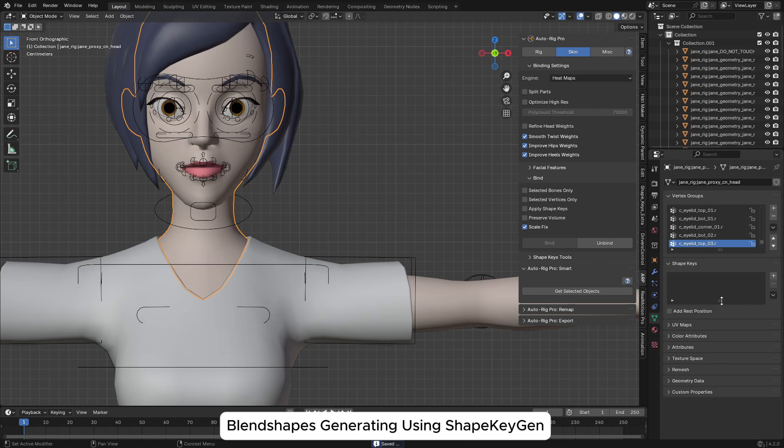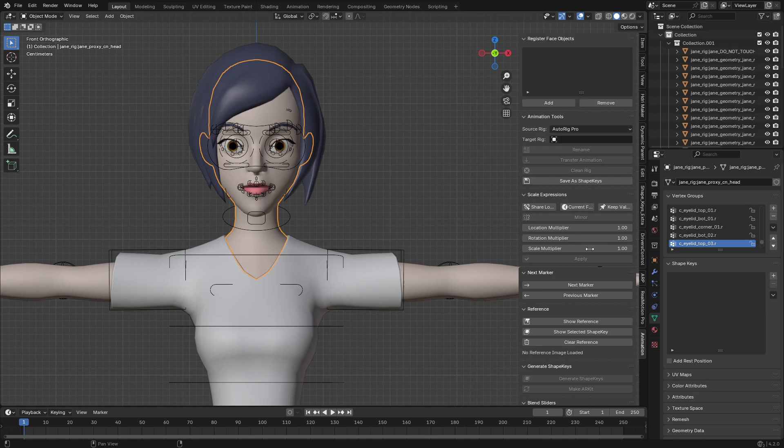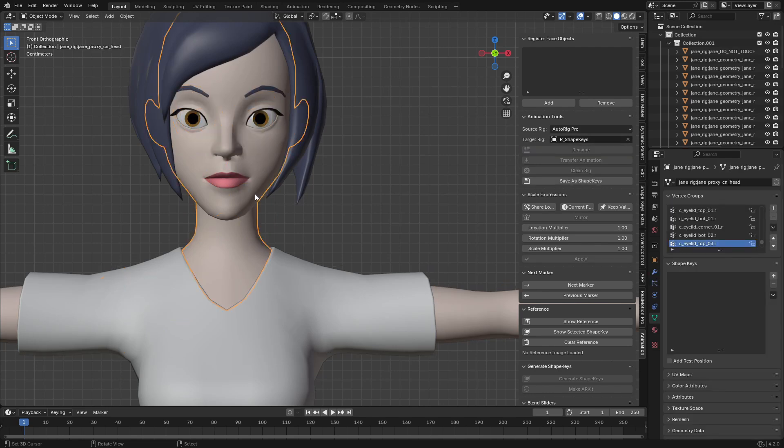Install the add-on — when you go to Edit mode it will show you step by step how to use it. I'm going to speed it up a little bit. Go to the Animation tab, first select your rig and click on Rename, then go and choose that target rig as the target rig, and change the name.